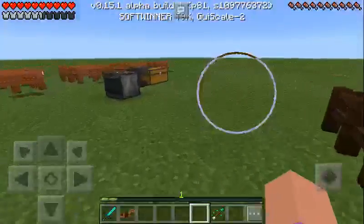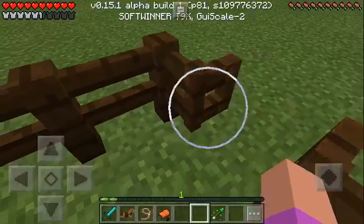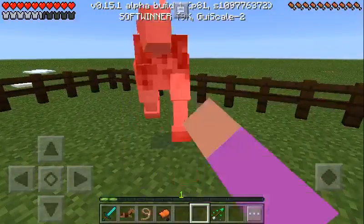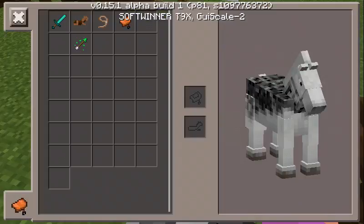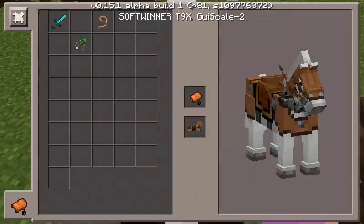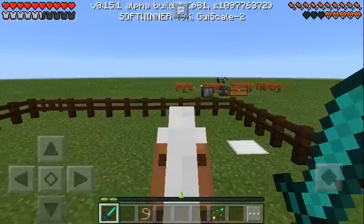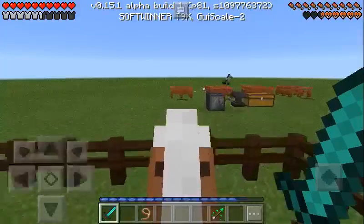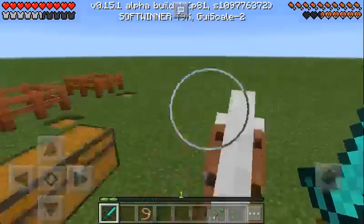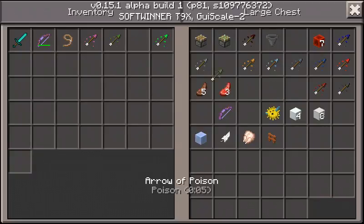Grab the saddle — perfect, first time. Now all we need to do is go right here. Look at this, we have horse armor now for horses. Look how cool we are — we can jump stuff. You gotta give some speed. You can look at your experience bar. Regeneration, no damage — no invisibility, no water breathing. Fire resistance — yes, there you go.